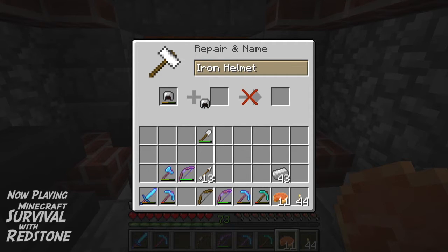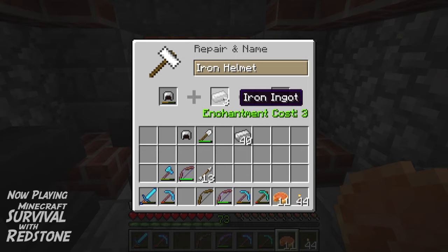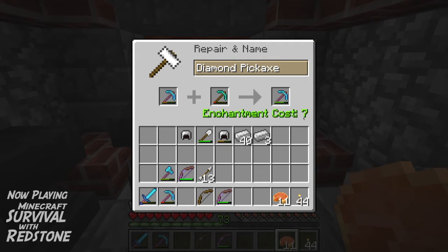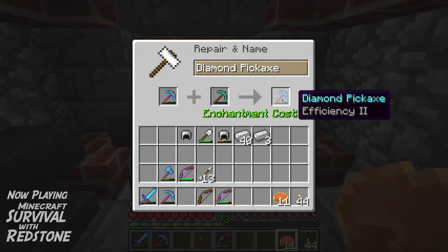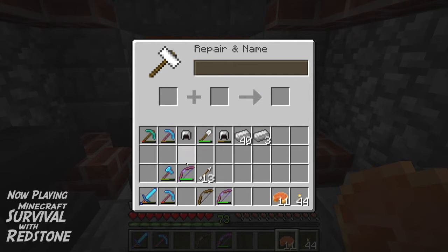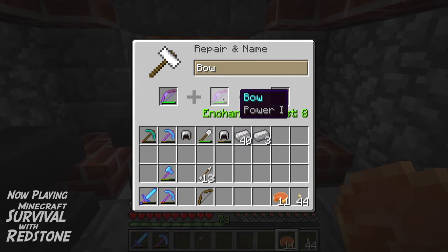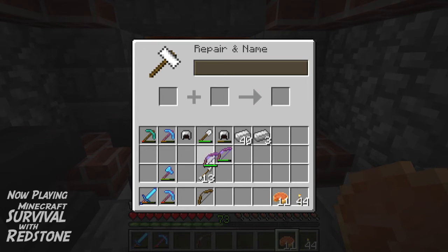You can also use ingots to repair — it looks like it might be a little more expensive to get all the way there, so it costs three levels. With this efficiency two pick, if we drop it in with a diamond pickaxe it won't get full health but it will preserve the enchantment. See, it keeps the efficiency two. So whatever enchantment you've got, it keeps it and adds them together — if I add power four and power one, it stays power four.